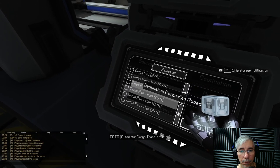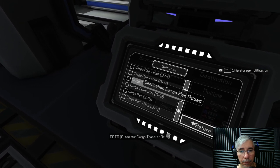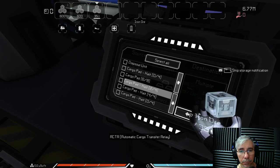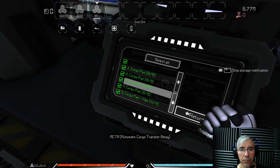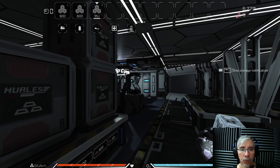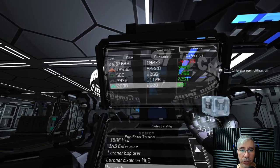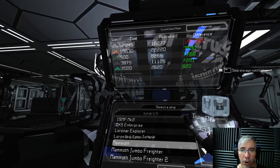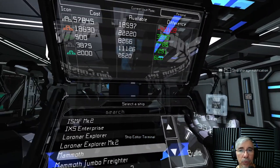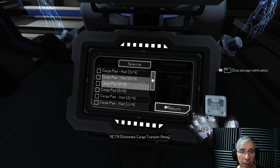The Twitch stream goes live now with the title 'Building Mammoth and Station.' Checking progress: we still need 42,000 units of iron - there's a lot to process since we need 57,000 total. But the automated system is working.